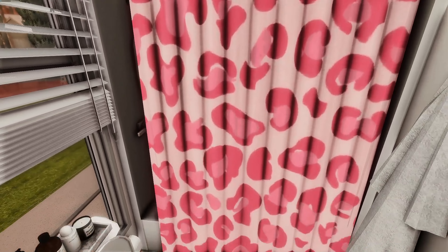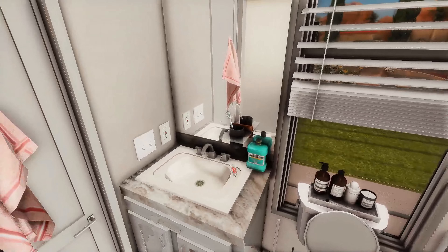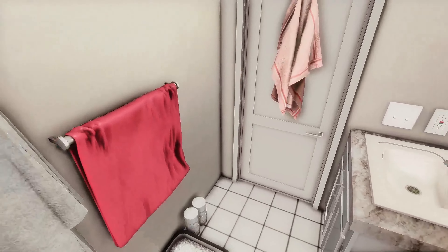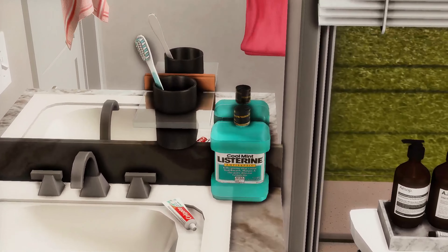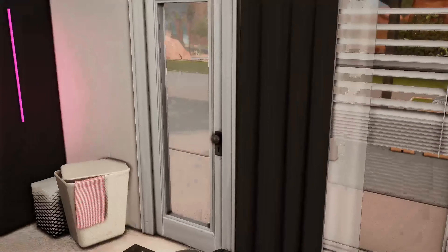Her bathroom is right here — so freaking cute. The shower curtain won't show because there's a little error with it that I'm working on, so it won't be in the download, but it will be a different shower. She definitely has a cat — there's a cat litter box here. Her robe, towels, girl stuff, Listerine — I'm obsessed with putting Listerine in all my builds. Her toilet paper and stuff is right here too.